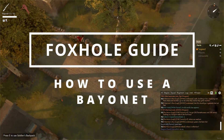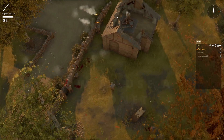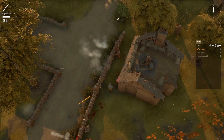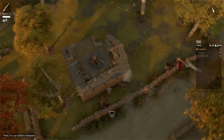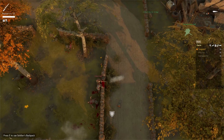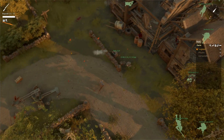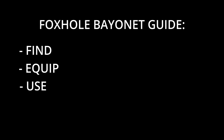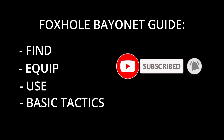Using a bayonet is some of the most fun you can have in Foxhole. Like a cat amongst the pigeons, there's no better feeling than observing the utter panic and chaos when enemy troops realise you've jumped into their trench and are sprinting towards them with a bayonet for a one hit kill. But it can be a little tricky for new players, so in this video I'll show you exactly how to find, equip and use a bayonet, then run through some basic tactics to get you started.